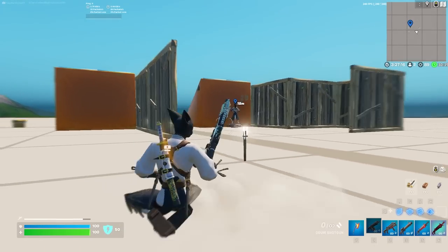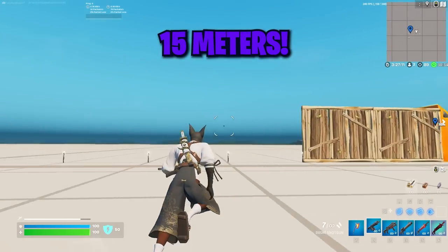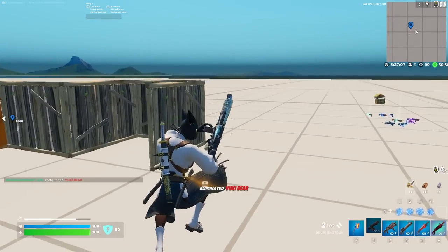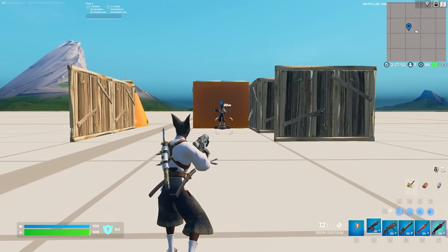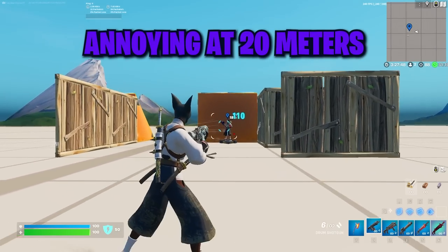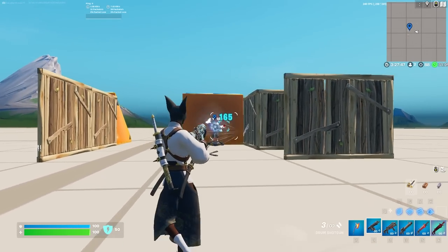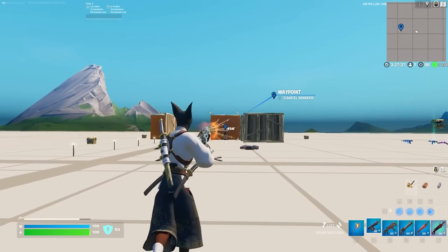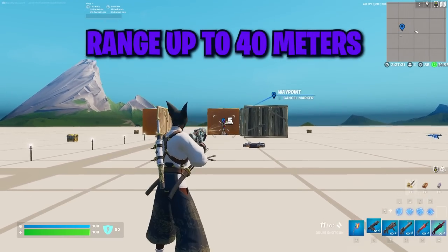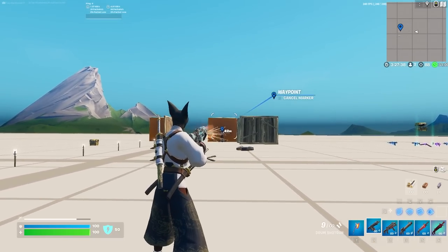For zero builds, the range at which you can one-clip kill someone with a blue version of this gun is 15 meters or three tile lengths, which is pretty good. Overall, the closer you get with this gun, the better. The Drum Shotgun deals enough damage at 20 meters to be pretty annoying for enemies, almost as good as an SMG. The mythic version at 20 meters is very deadly. The Drum Shotgun can deal damage up to 40 meters away, which is pretty crazy for applying pressure at range, but past 40 meters you don't deal any damage at all.